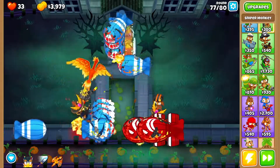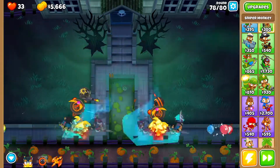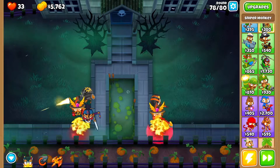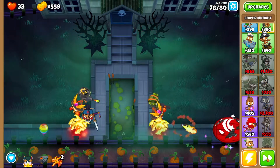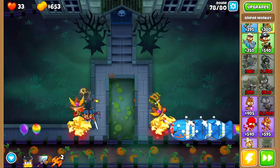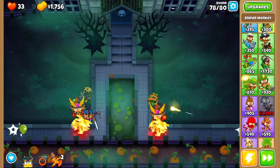On round 77, use summon phoenix. Then on round 78, on the first rush, use Soda's level 10 ability and then wait — it's going to spawn on the second rush as well. Go back to the sniper monkey and get MOAB mauler. We're just waiting for the second rush. When Soda's level 10 ability is recharged, wait for the second rush and clear it.